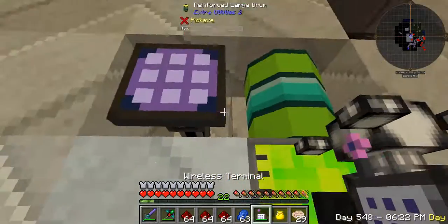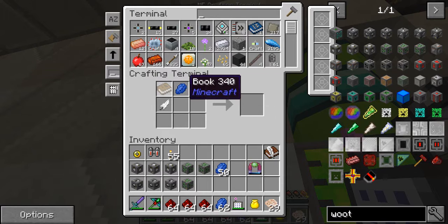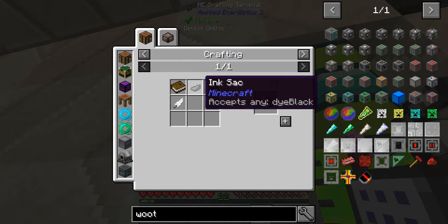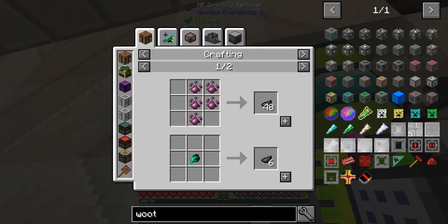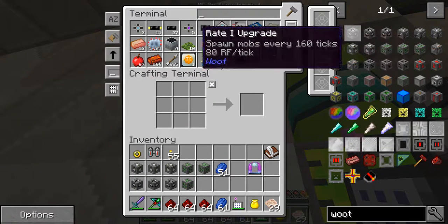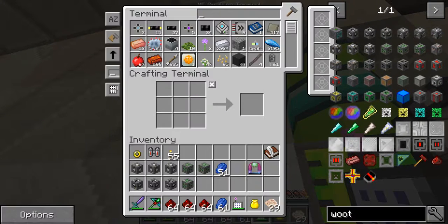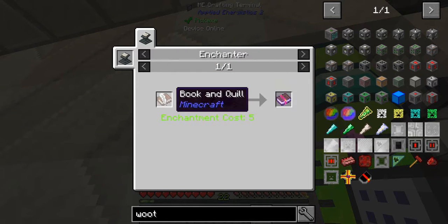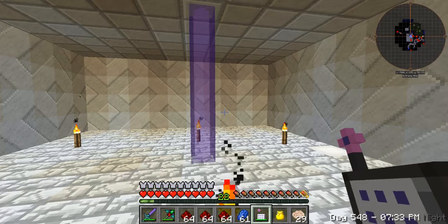Get a couple stacks of redstone and make some more books. Why is the lapper not working? Did I run out of redstone? I guess I did - let me go put lapis in the spot. I don't have that. I need to travel more. That takes a bit more work, so I'm going to go out here and find some squid. I'll be right back.